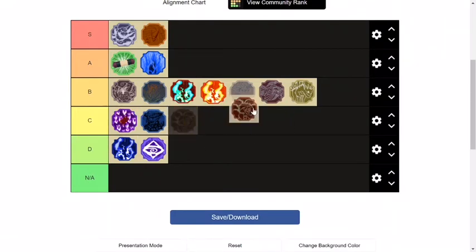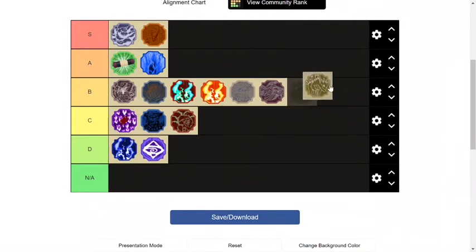And then San Goku's chakra cloak is super bad — C tier. Hope you like it. Please like and subscribe.